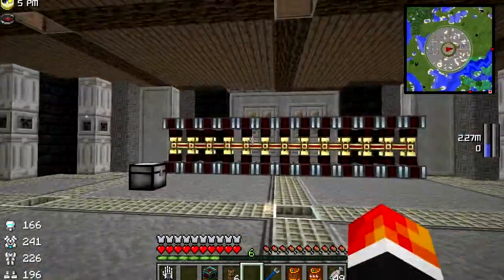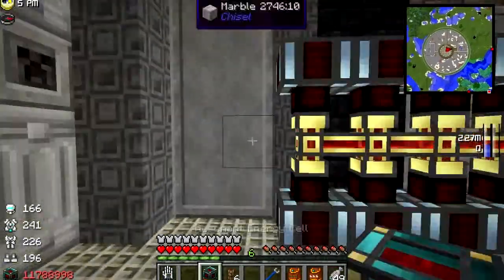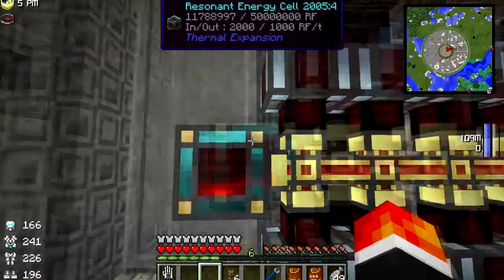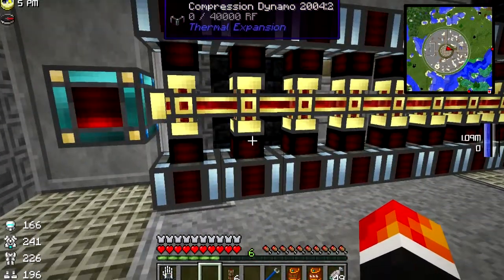Actually, we'll finish it off. Now that we have that, I'm going to stick this hardened energy cell on the end. I'm going to configure this so we have blue there, so any power that's made in compression dynamos goes into here. Now we need to set up some water.